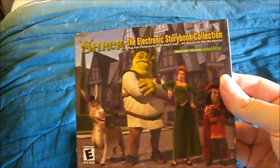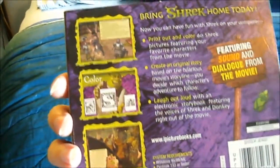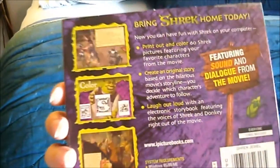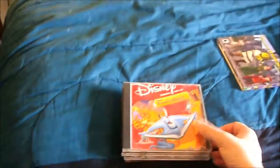The first one is Shrek Electronic Storybook, where you can color pictures, create a story, read the Shrek story, and there will always be links. You can hear sound and dialogue from the first Shrek film. I never did much with it except just read the story and listen to the dialogue.